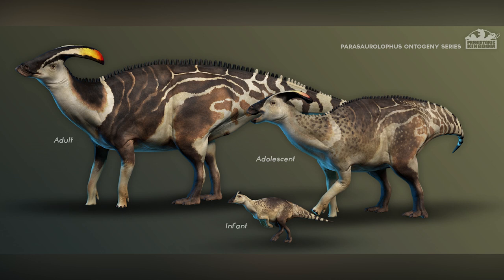Infant, adolescent, adult. The infant just needs a little bit of a cuddle — it looks so vulnerable. We are getting the Parasaurolophus for beta. I can't wait to do a species build for them, though every time I have to say the name I might just get someone else to say it and press a button.